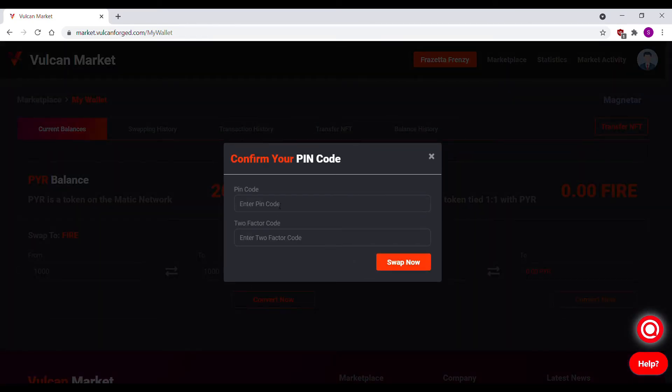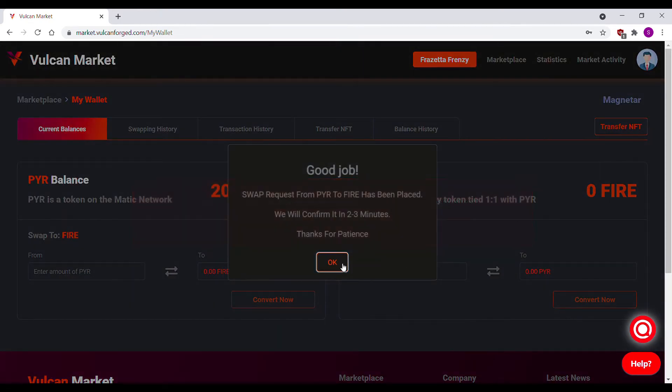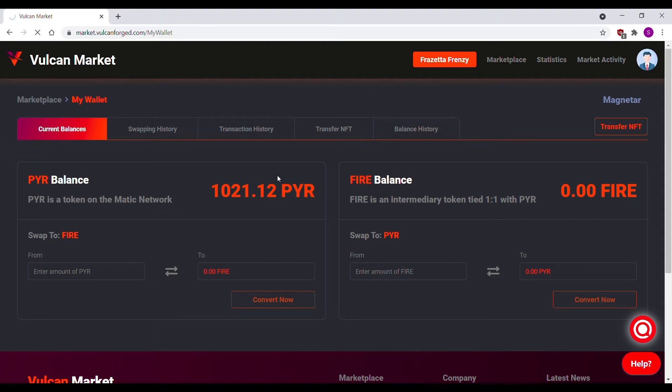If you want to transfer FIRE back to peer, use the window to the right. Enter your pin code and use your two-factor authentication code. After about a minute or so, the FIRE will show up in your account.